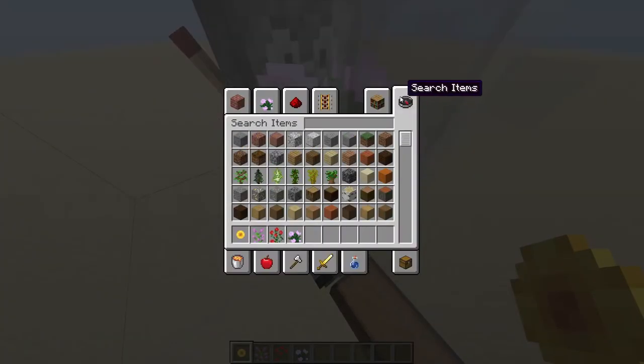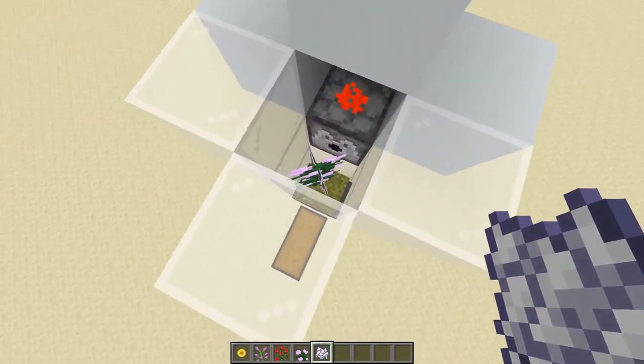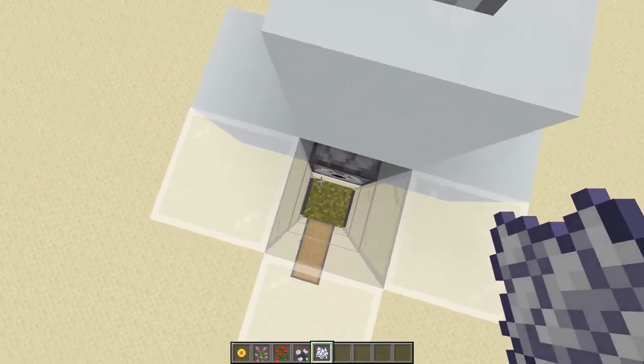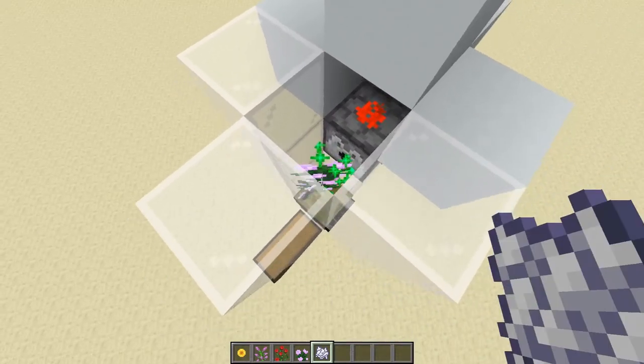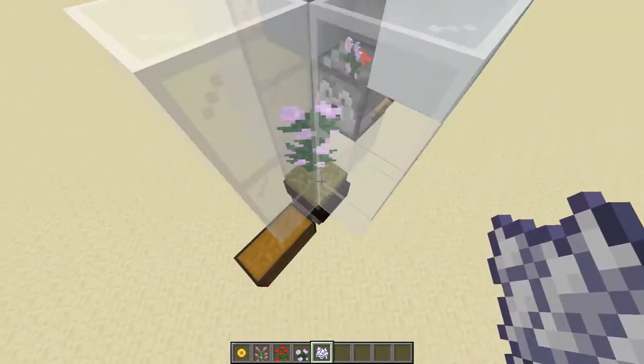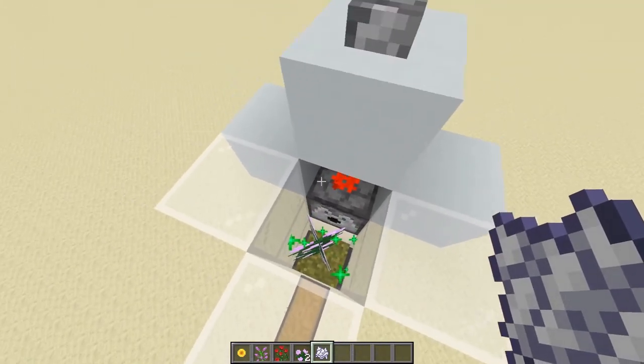If you haven't experimented with the two-block tall flowers, you won't know that you can actually just get the flower by bone-mealing them. You can see that bone-mealing the flower makes a flower pop off, and we are using that mechanic to make this flower farm.